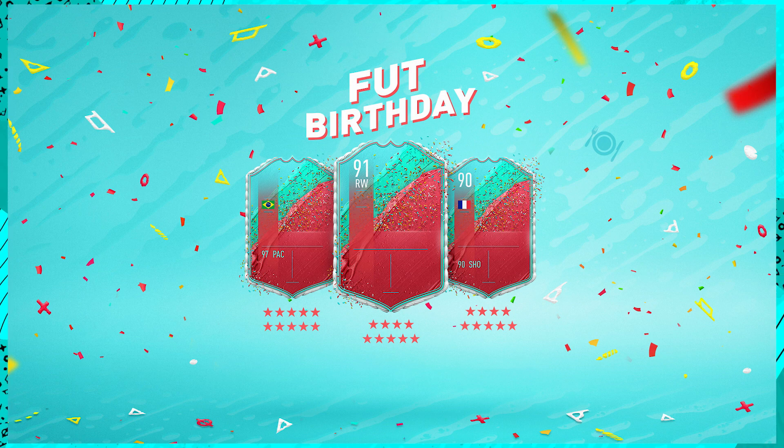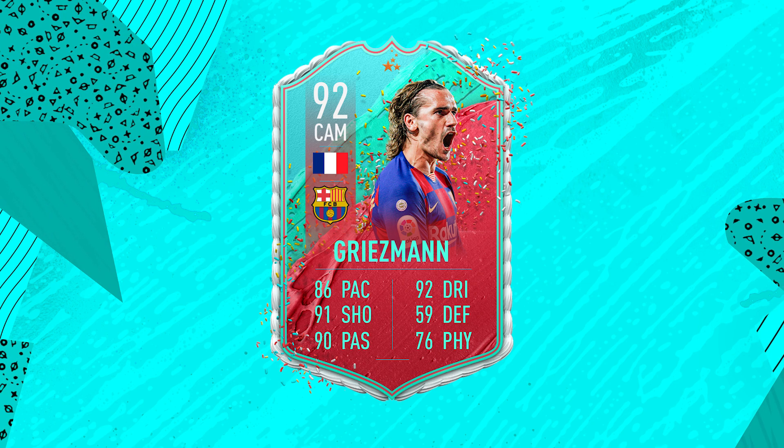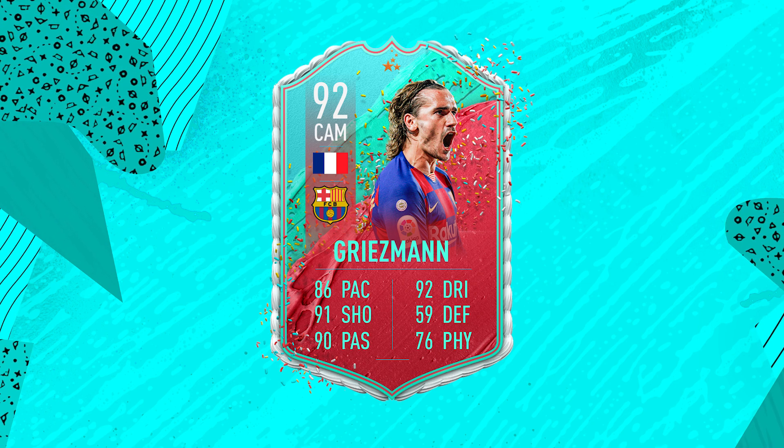This loading screen is the teaser for Fut Birthday Team 2, which is going to be released at 6pm UK time on Friday the 3rd of April. There is a lot of hype around this. The top stars on each card are for skill moves and the bottom stars are for weak foot — that's how it works in FIFA, as confirmed last week with players like Mbappe and Griezmann.